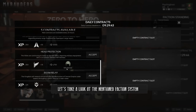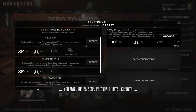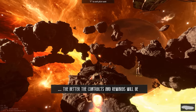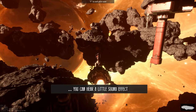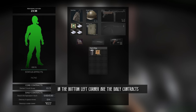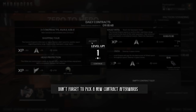In the Contracts tab, you can select up to three missions. Depending on the mission, you will receive XP, faction points, credits, weapons, and other items as rewards. The higher your reputation, the better the contracts and rewards will be. Once you're done with a contract, you can hear a little sound effect. You can track your contract progression by hitting Tab to open your inventory — in the bottom left corner are the daily contracts. Once a contract is finished, you can turn it in from the Contracts tab. Don't forget to pick a new contract afterwards.